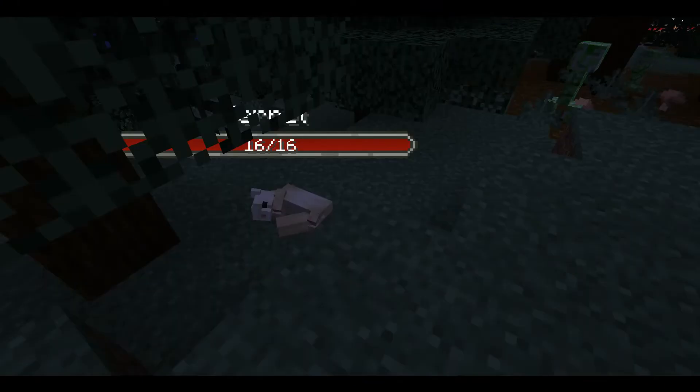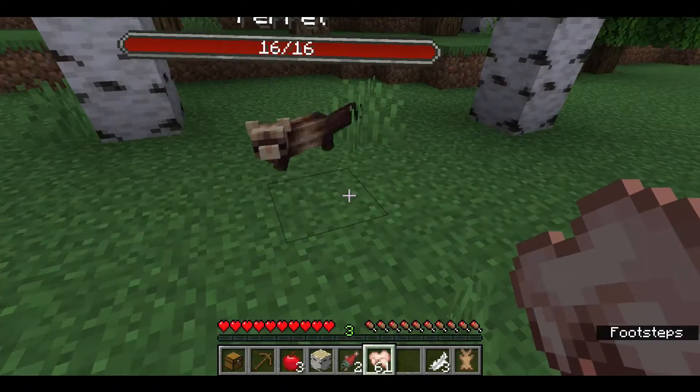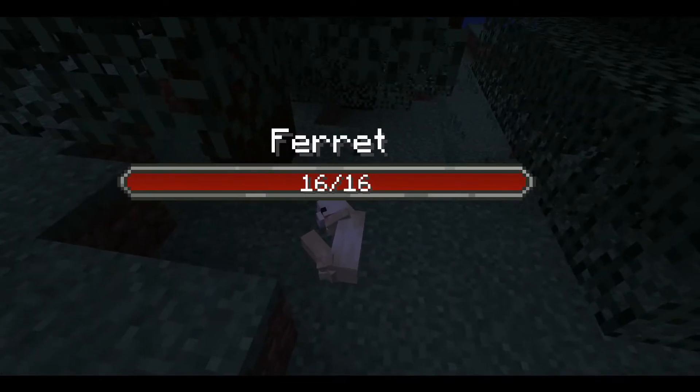Ferrets can be found in grassy areas. Since they eat bunnies and chicken, you can tame them with raw rabbit meat. No wonder they have 16 hearts of health, since they eat so much protein. They also come in both brown and vanilla colors.